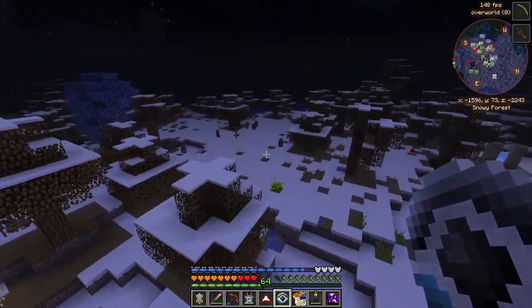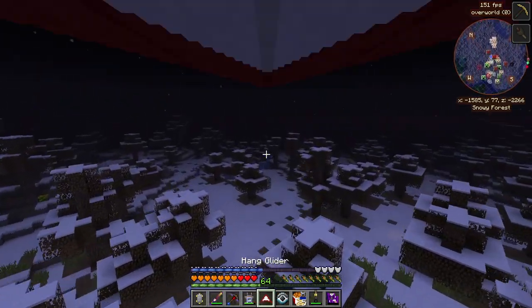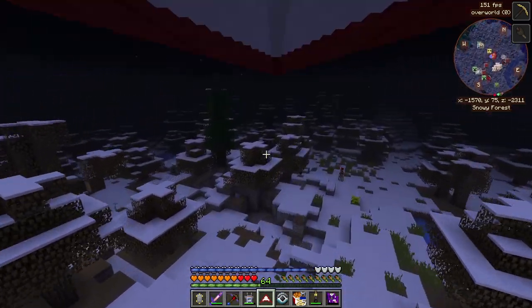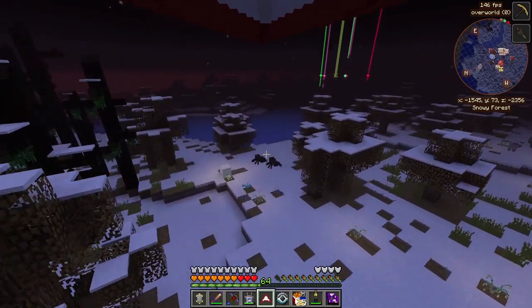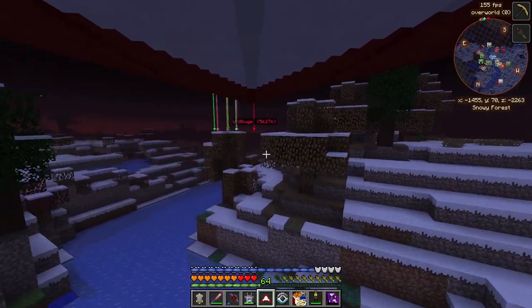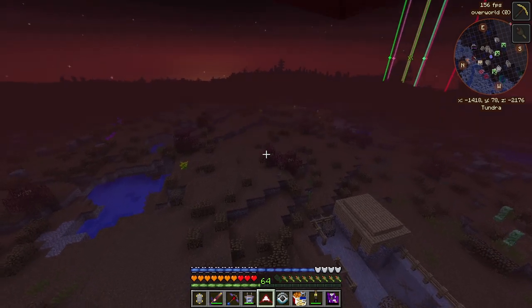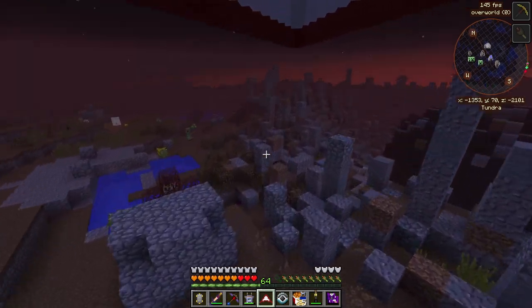We have a Thermal Foundation Blizz and we should be ready to go — that was a little easier than I thought, just flying around and voila. I have permanent hunger by the way — I hope I can drink a bucket of milk. That's a bug, something that is not permanent. I think one of the villagers might have given it to me. This is a really cool biome.